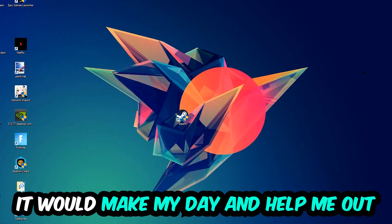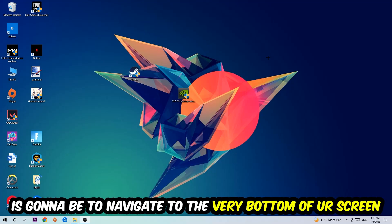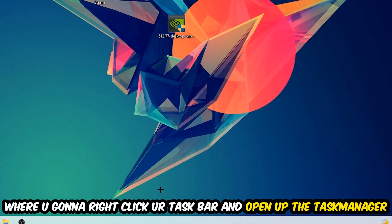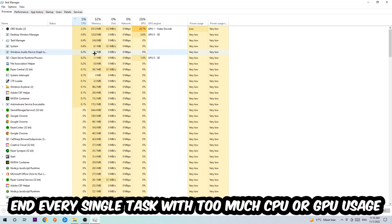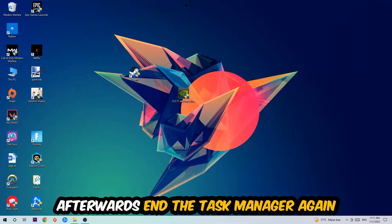The first step I'd recommend for everybody is to navigate to the very bottom of your screen, right-click your taskbar, and open up your Task Manager. Once you've done that, navigate to the top left corner, click on Processes, then click CPU. End every single task that is currently having too much CPU or GPU usage. Once you're finished with that, close the Task Manager.